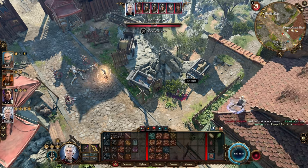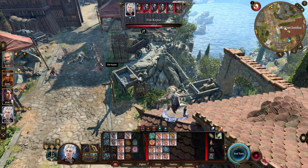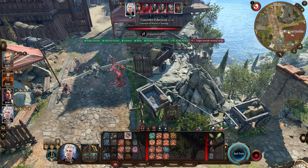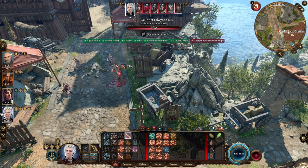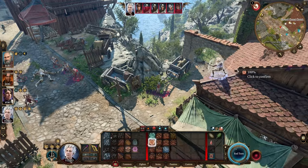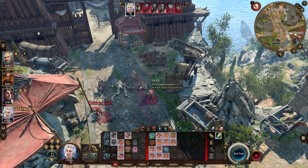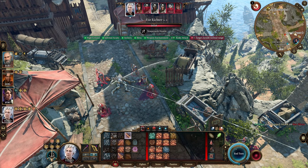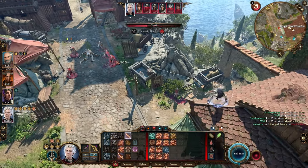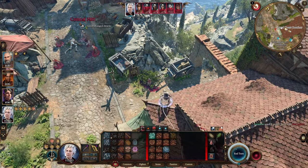We're just going to start blasting over here on the rooftop. With each shot that we fire, we have a chance of fearing. It looks like that first shot did not do it, so we're just going to shoot again. The first of the guards are now frightened. I can continue to shoot at this target — we do increase damage to feared targets, so that wouldn't be a bad play at all. I'm also going to go ahead and action surge here. We shoot the other guard in front and frighten them as well. That's another frightened — three out of the five targets taken care of already.